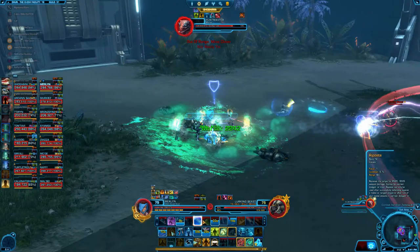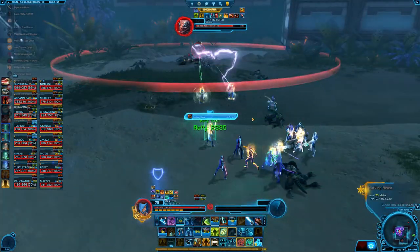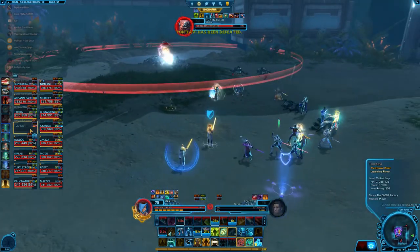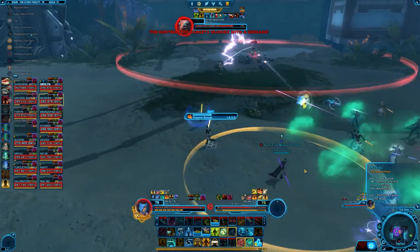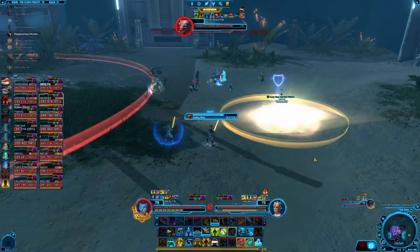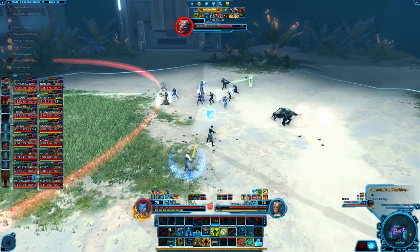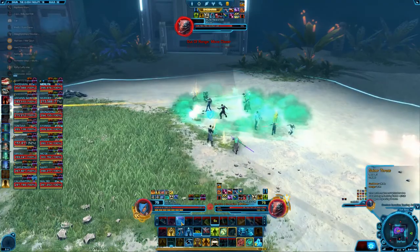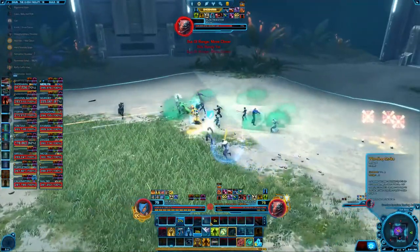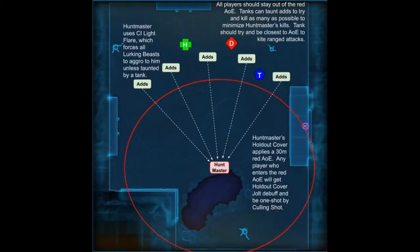It's important that everyone stays back. If you have greater than 30-meter range then you can set up just outside it — some Gunslingers, Telekinetic Sages, or Lightning Sorcerers can set up just outside and continue damaging the Huntmaster. The Huntmaster will generally target adds that are in that circle, slowly one-shotting them all. If all the adds are dead he'll swap to hitting players for some damage. He'll do that for a while, then the spotlight will come back on and we basically just repeat this cycle of mechanics.